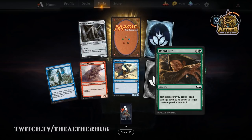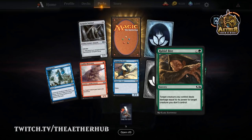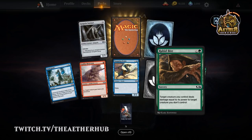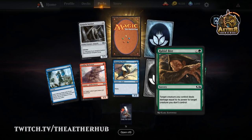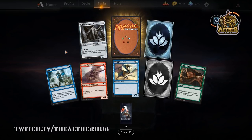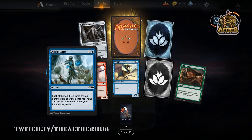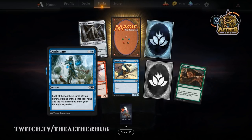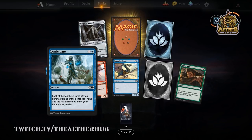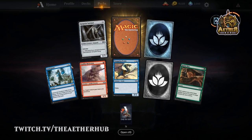Rabid Bite is incredible — it's just the best green removal I think that's been printed in recent years. And there's the Basilisk in the set — with the Basilisk on the board, this is a kill spell because of the death touch. Rabid Bite is definitely better than your traditional fight card. Anticipate is okay — it's kind of filler. I'd almost always rather play Divination. Right now we have Opt, which is better, and even Opt doesn't see play in standard.